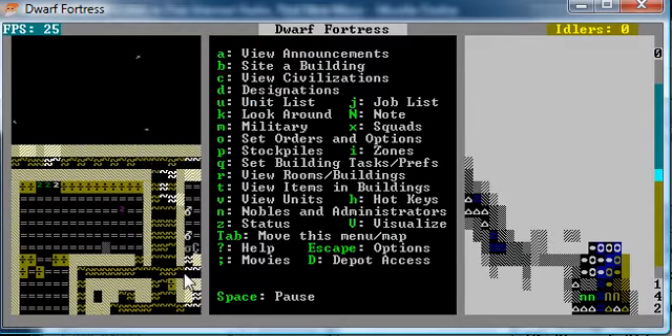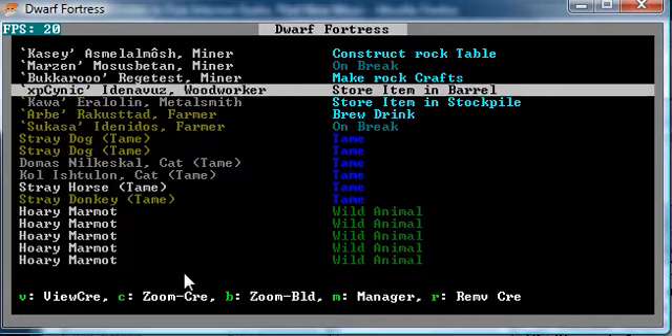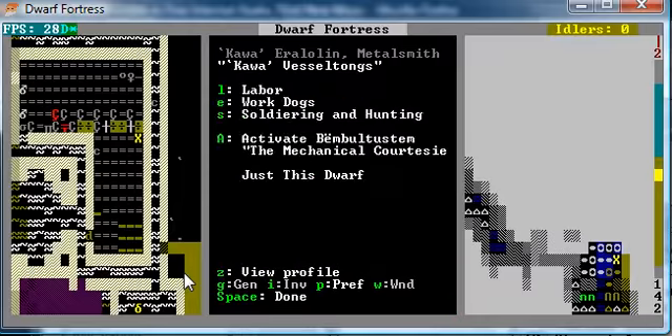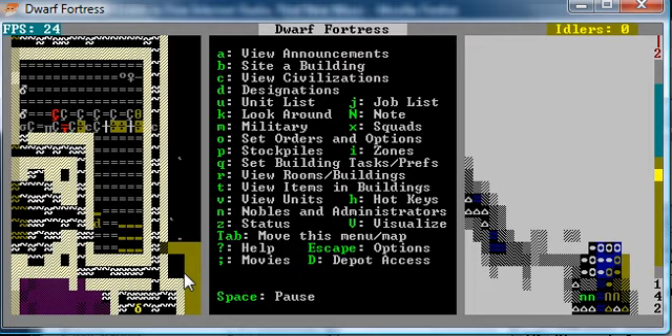It would be much better if I could just kill those Kobolds that come in and try to attack. Akawa — I don't want you to store stuff. Get rid of all your pawlings so you can just go ahead and train those animals. Alright, good. He's training the war animals now.